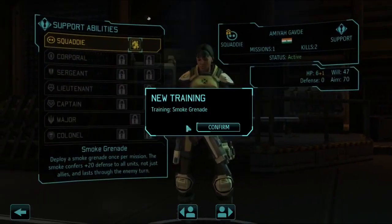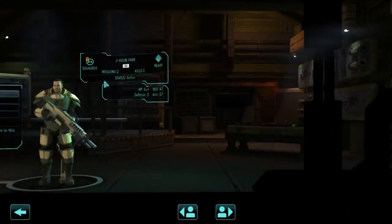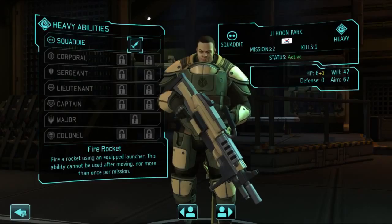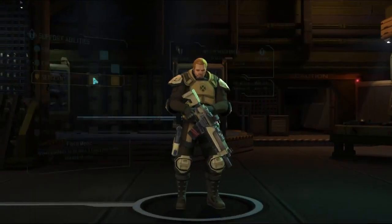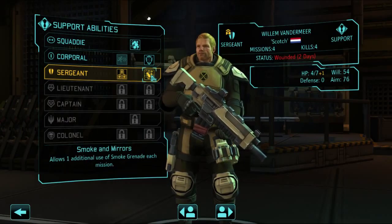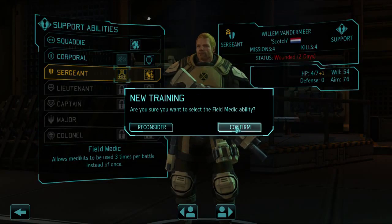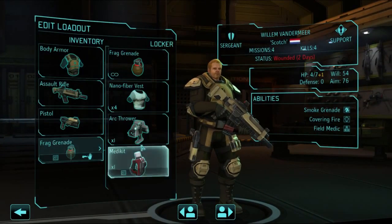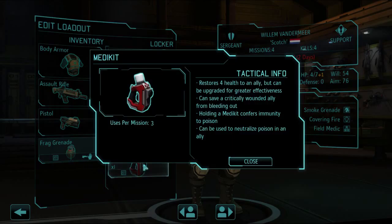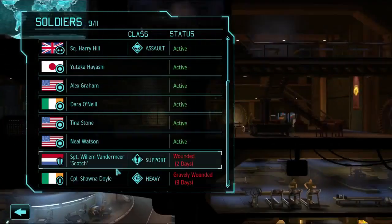You've got a rocket launcher, so grab a vest. You want support — you've got your first training with that. You want heavy — you've got your first training with rocket launcher. Scotch, you've got a nickname now. Smoke and mirrors, additional smoke grenade, medkits — yes, I want medkits. Speaking of which, let's customize your loadout with a medkit. Good. That'll help a fair amount of time.